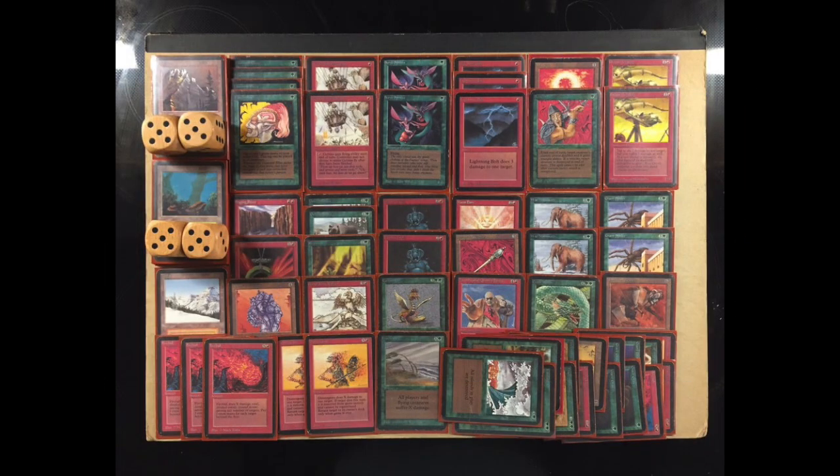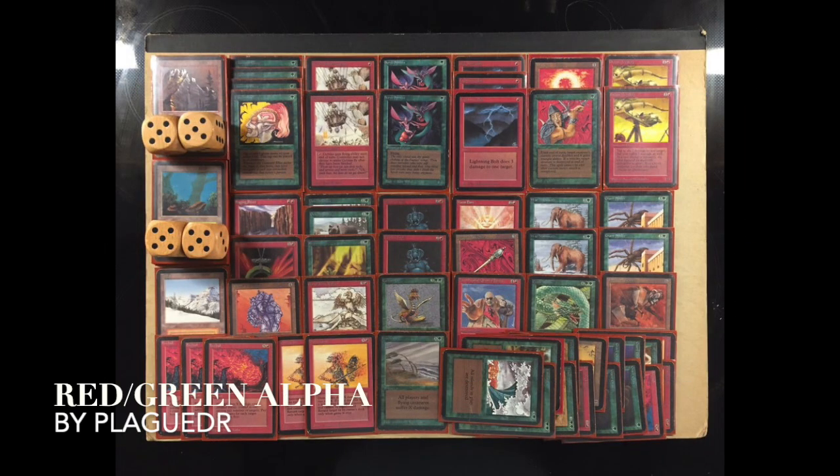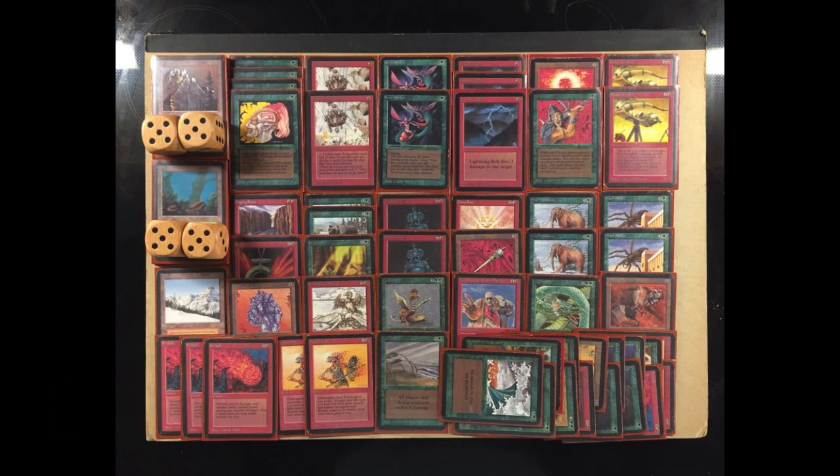Here we see the deck of my opponent, Plague Doctor. He's playing with a completely alpha deck — how cool is that? This is a red and green deck, and I think red and green is a combination known for three things. First off, creatures — we see a lot of creatures in this deck. Second off, ramping. In this case we've got four Llanowar Elves that can ramp him. If he starts Llanowar Elves on turn one, then turn two he can have mana acceleration, and turn three he can have War Mammoth or Giant Spider, and keep playing bigger and bigger creatures.